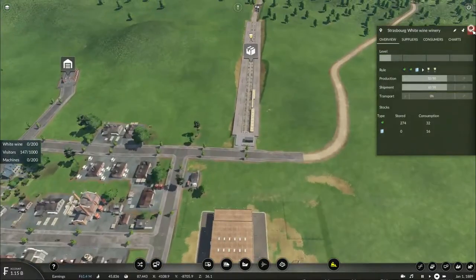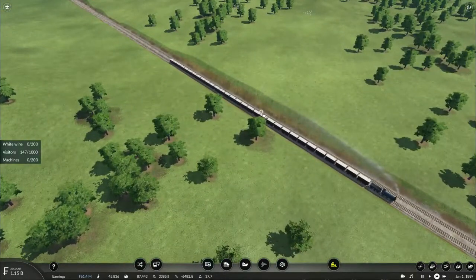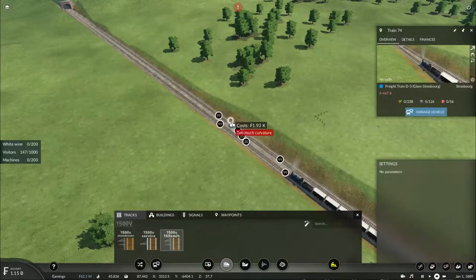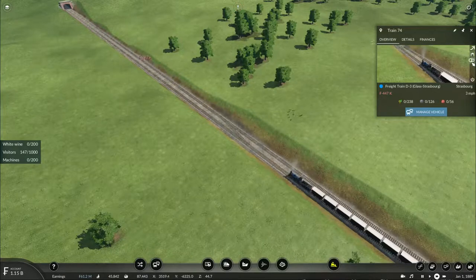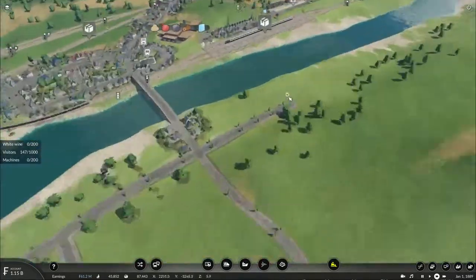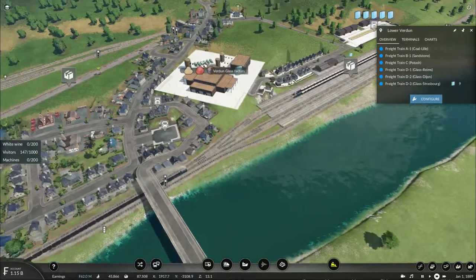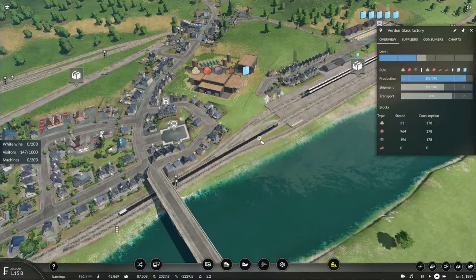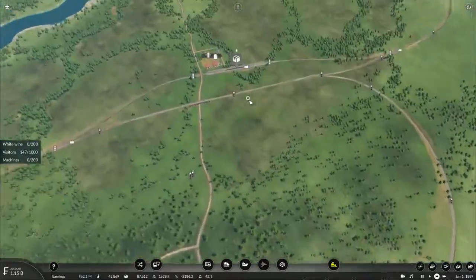I'll need more glass. Hopefully I can simply turn this train around, place a temporary switch, and get it to travel on the other line and head back to the glass factory. Thankfully there's glass already waiting to be picked up at the local glass factory — but it needs more sandstone. And this train of potash is empty for some reason.